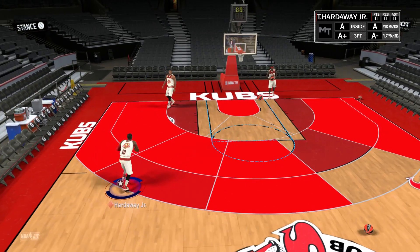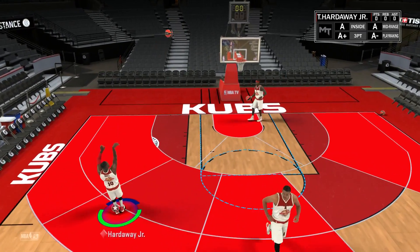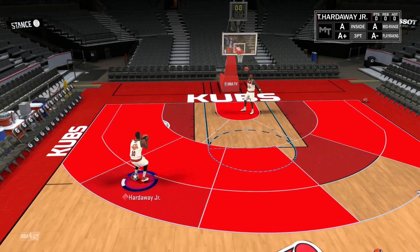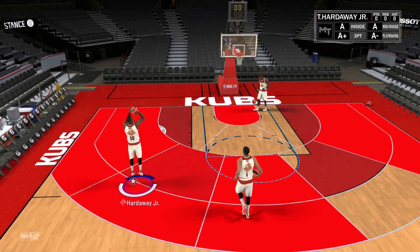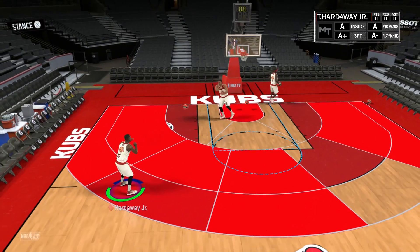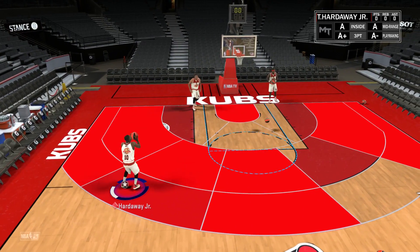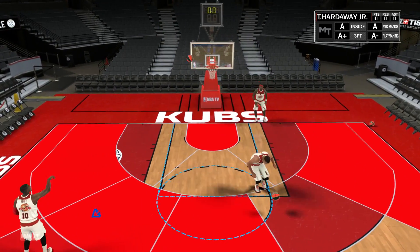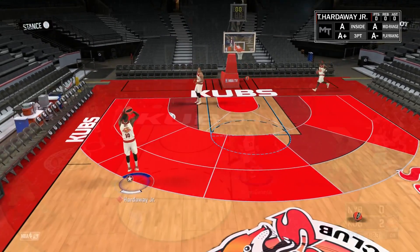From deep range he actually shoots quite well, and he's basically probably going to end up replacing Steven Jackson. Steven Jackson was in my squad just because I really liked his release — he didn't do too much else well — but I prefer Tim Hardaway's release so he's probably going to replace Steven Jackson in my main squad. He's probably going to be the two guard off the bench or even my starting two guard on my main team, just because of how good he shoots the ball.